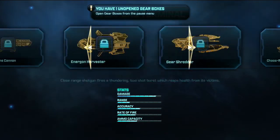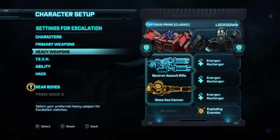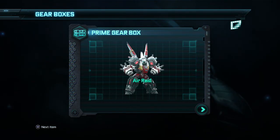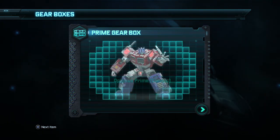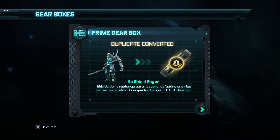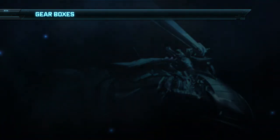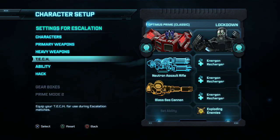Normally you don't even have a heavy weapon. I guess so. Glass Gas Cannon — that's what it's called. And then the abilities, nothing. We got a Gearbox here — Prime Gearbox. Unlock Air Raid, I already have that. Zeta Prime, I already have that. Optimus Prime Classic, I already have that. Drift, I already have that. So my Gearbox is here — that's normally how you unlock your characters, weapons, abilities, all that good stuff.